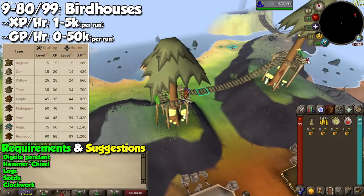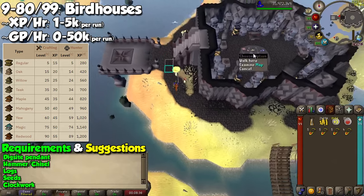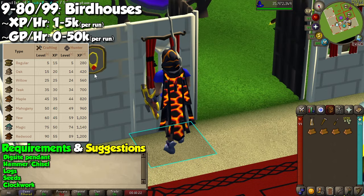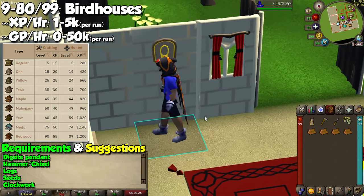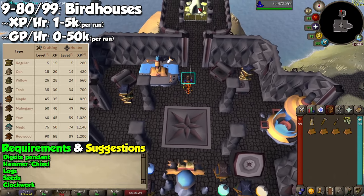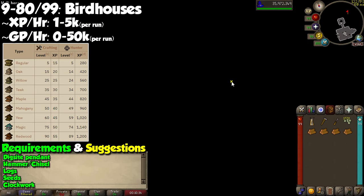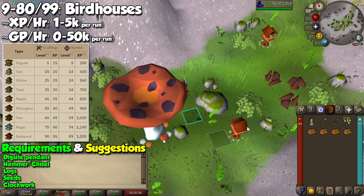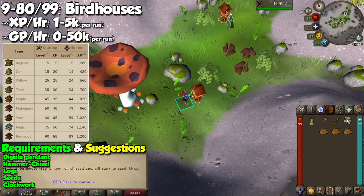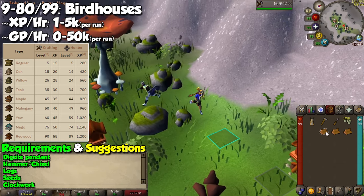Once on Fossil Island, go around the island and click on 4 of the mushrooms, which act as transportation across the different sections. The two important ones are the Verdant Valley and the Mushroom Meadow. Grab logs according to your Hunter and Crafting level, a hammer, a chisel, and low-level seeds to put in the birdhouse itself — I personally always use Hammerstone seeds. If it's your first time, you'll also need clockwork mechanisms, which you can buy at the Grand Exchange. Teleport to Fossil Island with your Digsite Pendant and click the nearby mushroom to go to the Verdant Valley. Use your hammer and chisel on the logs to make a birdhouse, then set it on the designated spots.